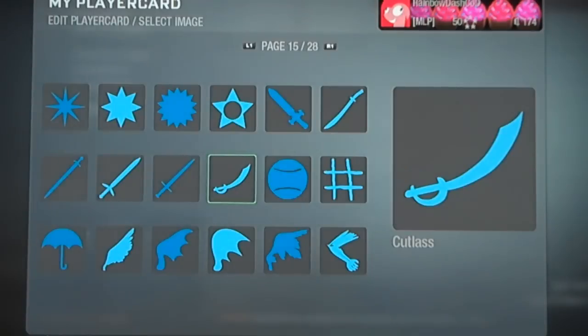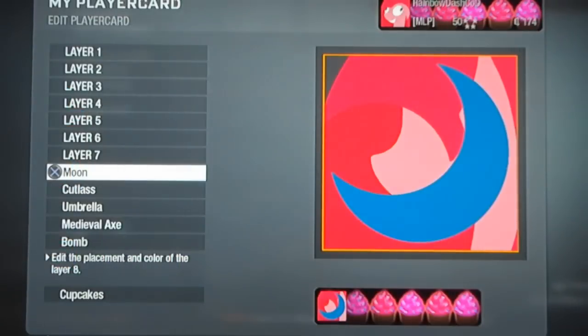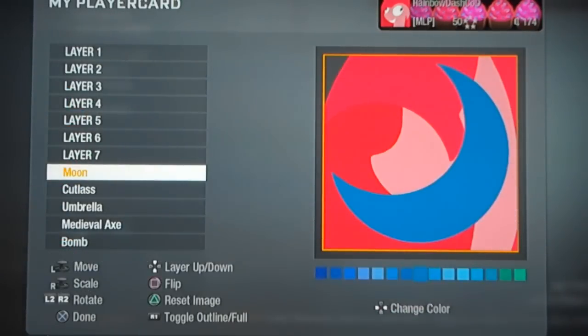For layer 8, we're going to have a moon shape found on page 8. This is going to be pink.